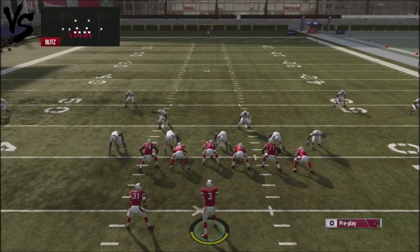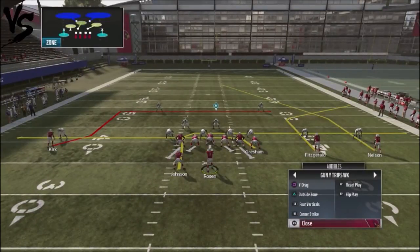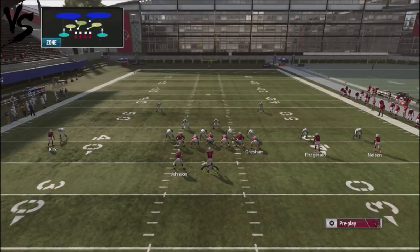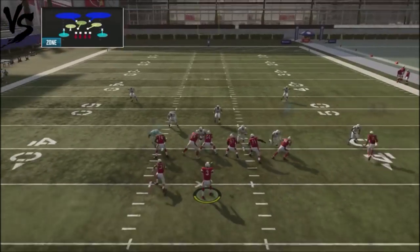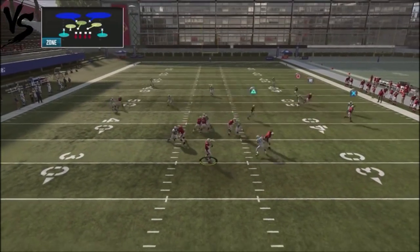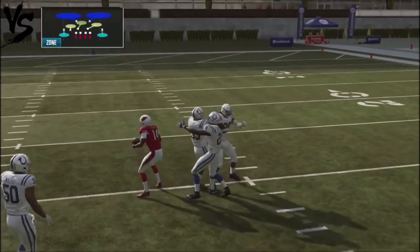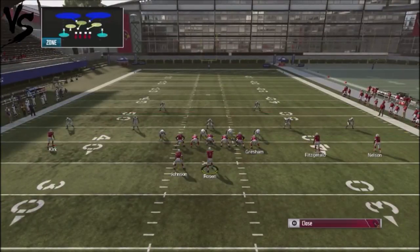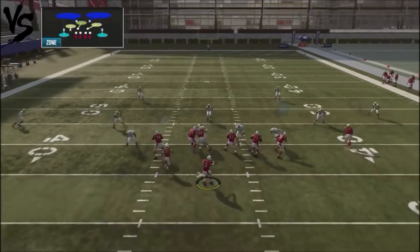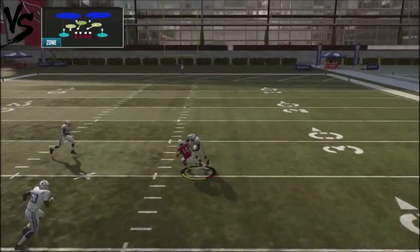Let's look at how to attack Cover 2. Against Cover 2, the Wide Drag play is your money play. We're going to set it up normally — take the tight end and put him on a drag route. What's cool is this route here can be a big play opportunity: the defender doesn't fall back into that zone, and you can throw it a little early because there's so much action off the right hand side with the little out route. You can find a seam before the yellow zone activates.